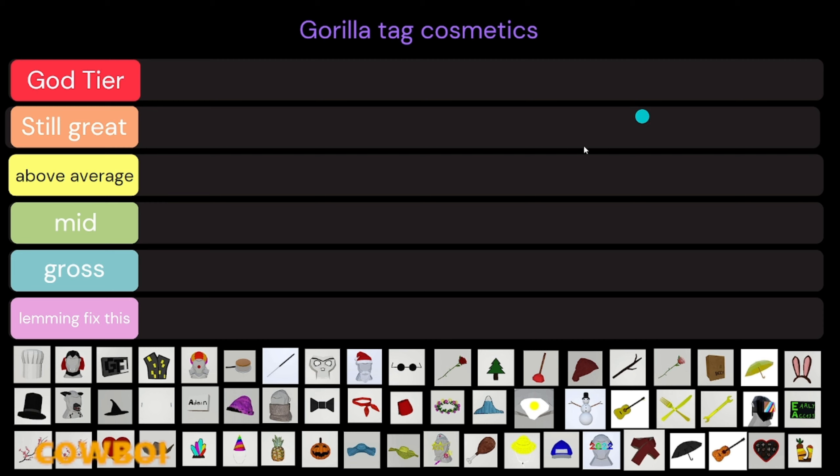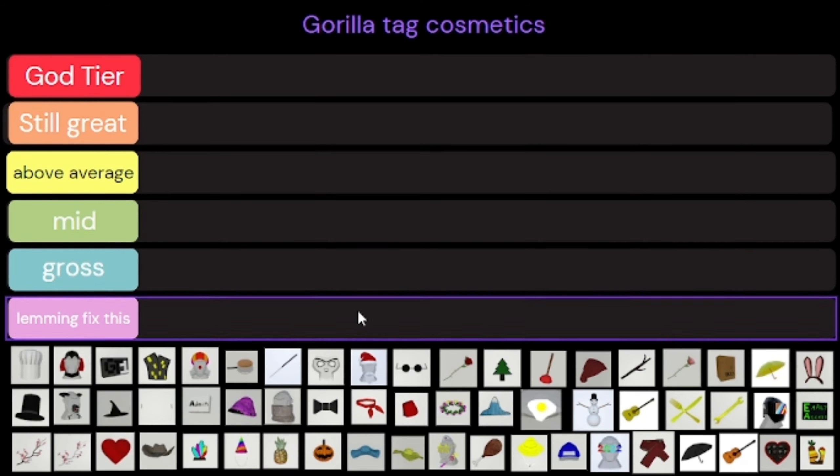It's cowboy, and I didn't know what to make in Gorilla Tag specifically, so I am making a tier list. I know I don't have every cosmetic — I couldn't find some but I tried my best. Comment the cosmetics I missed and I will make a second tier list with those ones.